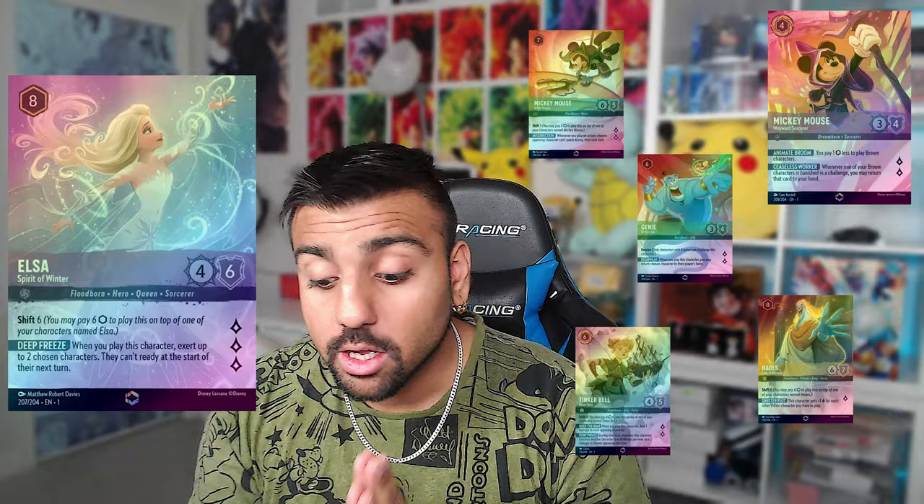Disney Lorcana is currently one of the most hyped TCGs on the market right now. The cards are absolutely stunning. We can get enchanted rares, like the beautiful Elsa on screen, the Sorcerer Mickey Mouse, and a bunch of other enchanted rares and legendaries you can pull.